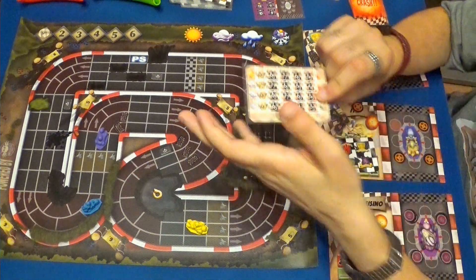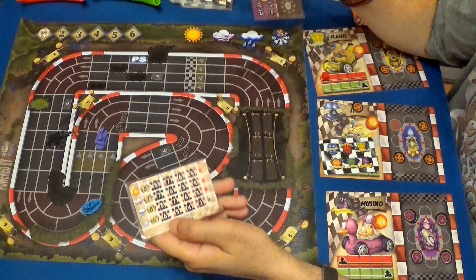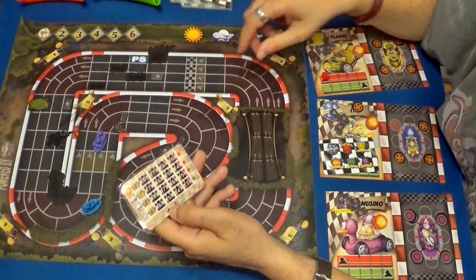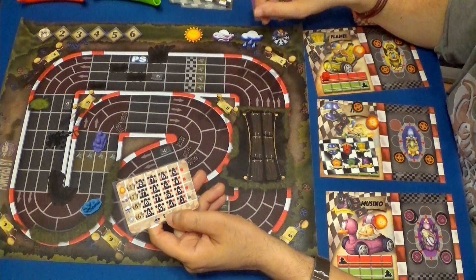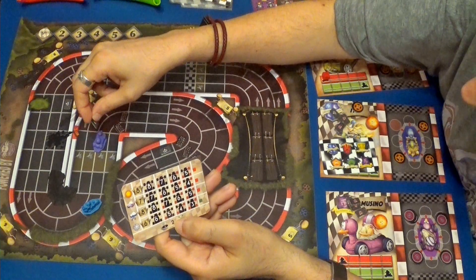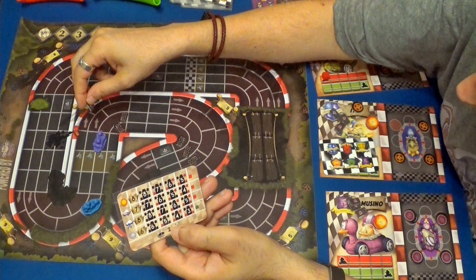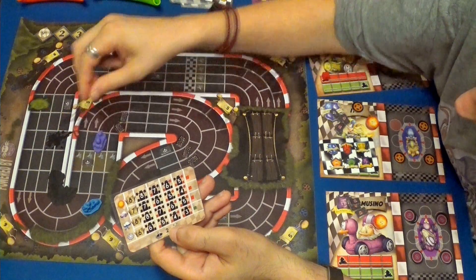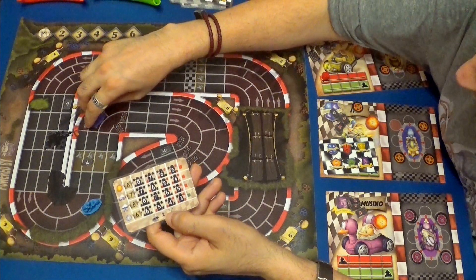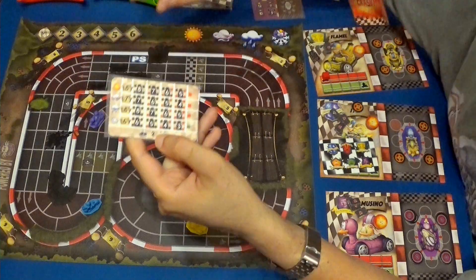Gamusino. Estamos en nieve. Velocidad seis. Con lo cual va a tener un pequeño problema porque no puede frenar ni nada. Puede usar, eso sí, una chincheta que la va a poner directamente aquí. Va a hacer uno, dos. Entra de más velocidad porque tiene ruedas muy duras, y hace un trombo.